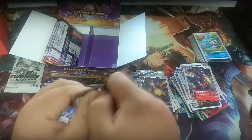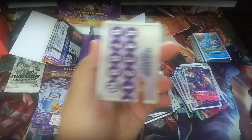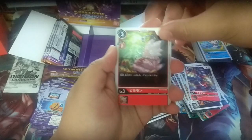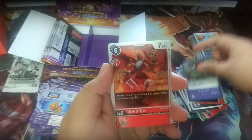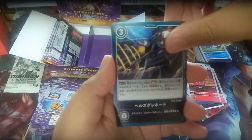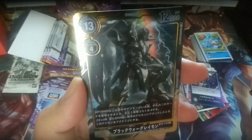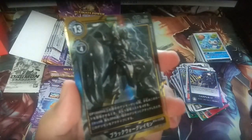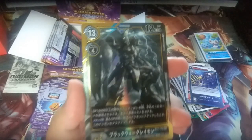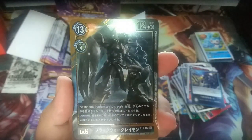4 packs left and we only got 3 SRs, so some of the SRs and the Parallel or Secret Rare must be on this side. Beemon, ToyAgumon, Night Raid, Garudamon, Spider Shooter, and then — oh my god — a Parallel Secret Rare! BlackWarGreymon — black color — BlackWarGreymon! Another crazy, crazy pull! Nice Parallel Secret Rare!